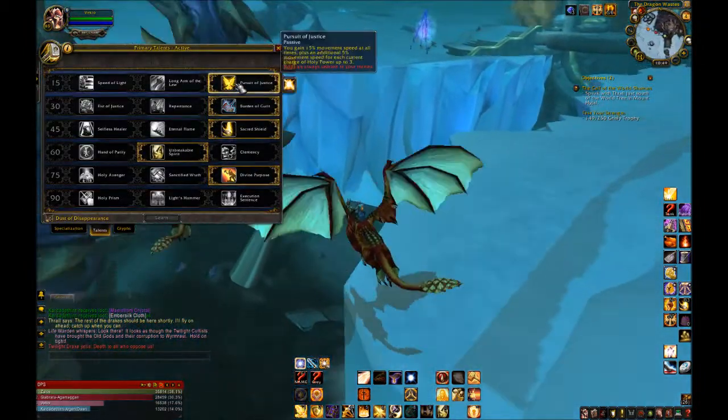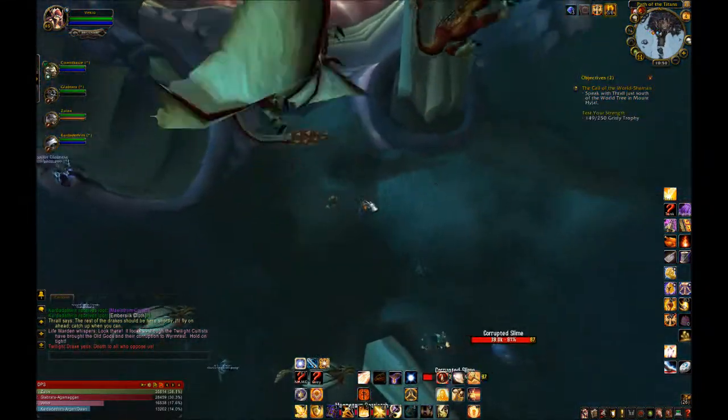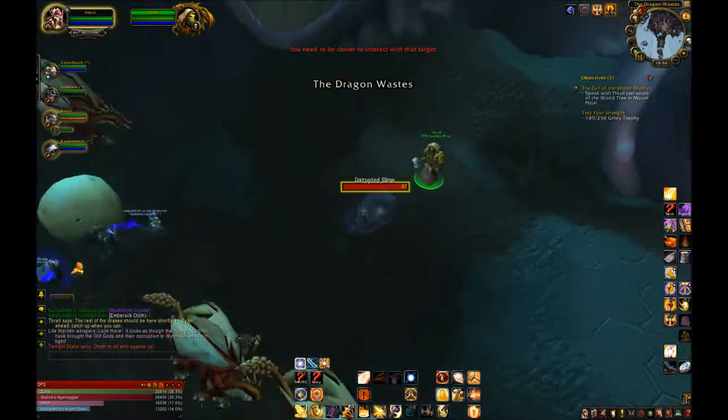You have Hand of Reckoning as your main taunt like any other tank. Sadly, Righteous Defense is gone, so the only other move you have to help with threat is Hand of Salvation.